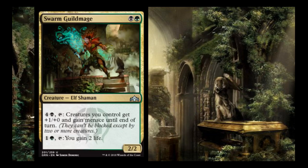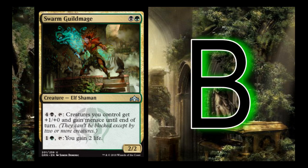Swarm Guildmage is a black and a green for a 2/2. It has: 4 and a black, tap — creatures you control get +1/+0 and gain menace until end of turn. This is really good for pushing the last bit of damage through on board stalls. Or, 1 and a green, tap — you gain 2 life. I give it a B. The first ability is efficient when you're at a board stall or ahead trying to close the game; the second is great when behind.